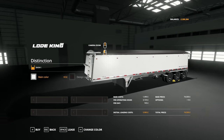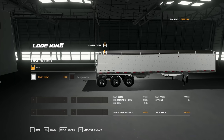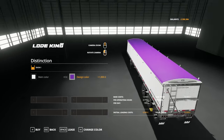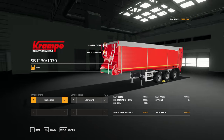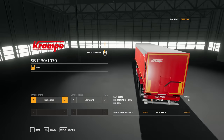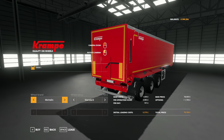We also have the Load King — which I haven't bought — but it is the Distinction. You can choose the main colour and also the design colour. And the Cramp SB2301070 — you can choose between Trelleborg and Michelin, and also between standard and wide tyres.